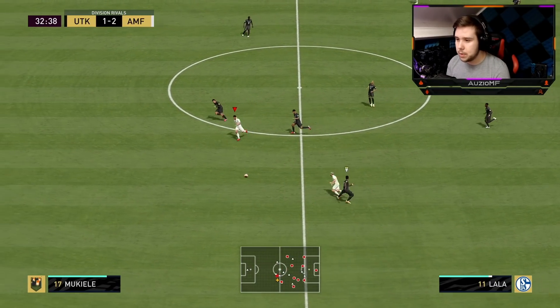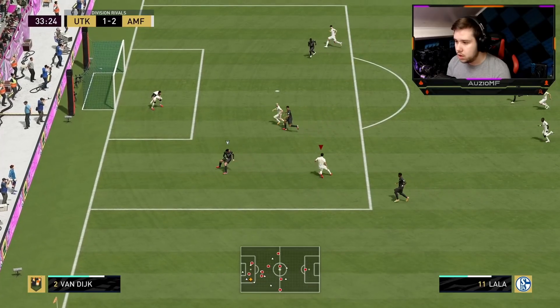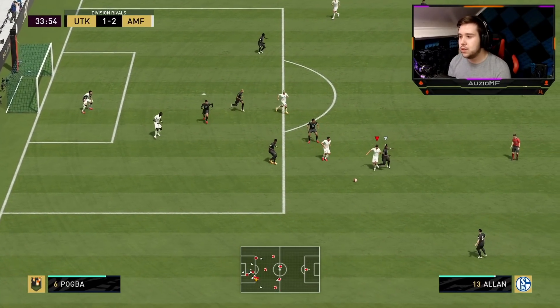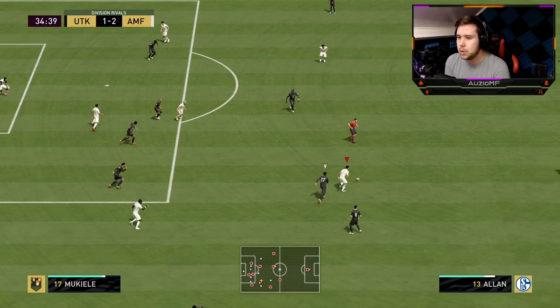A little fake shot. Lala's made a good run — use that pace. Ball roll, a few step overs, ball roll again. I tried to go for a few more step overs after that. This is what I mean — he's dribbling, it's good, but it's not insane. It's definitely not what it says on the card.